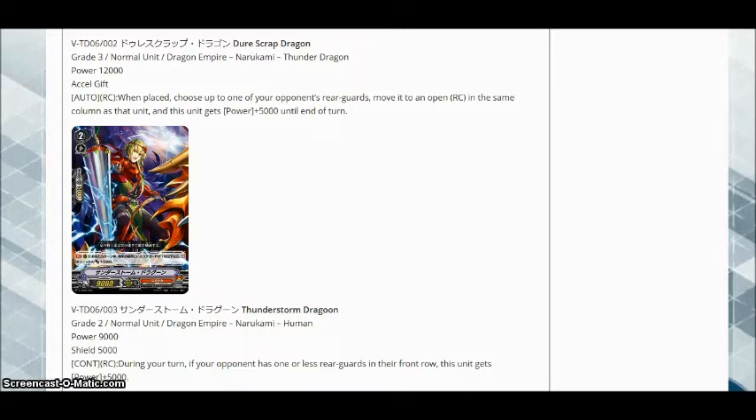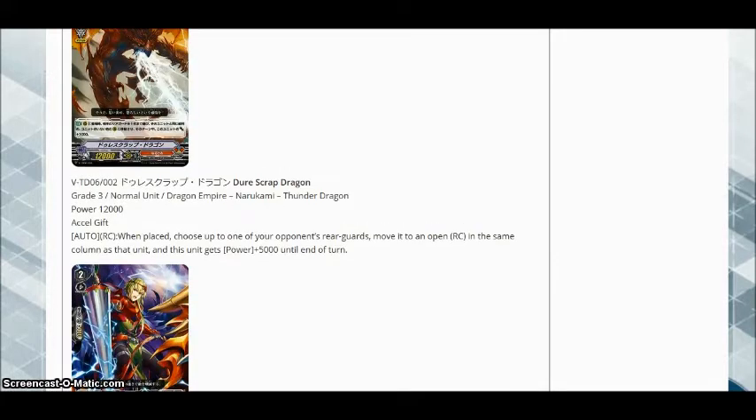Even if your opponent is playing Protect or Axel and they're on their grade 3, if they don't have very many things in the front row, you can just slam this guy and a booster down and swing for 22. That's enough on turn 2 or turn 3 against a Protect clan like Oracle Think Tank that you can power through a defensive trigger, just because they have one or less units in the front row. Against Protect, that's not going to be unrealistic, because Oracle Think Tank and Angel Feather don't really call any front row attackers up for the game — not very frequently. So I think this actually has some potential to go off. In the context of this single post, you can call this guy down and then call down Scrap Dragon and push your opponent's rearguard to the back row, denying them an interceptor for the turn.